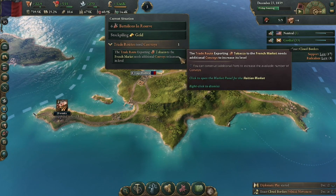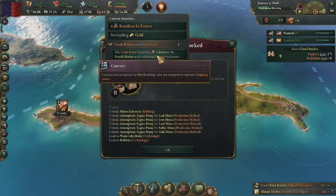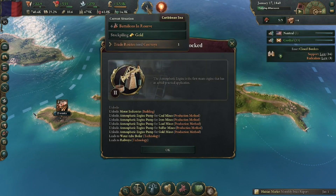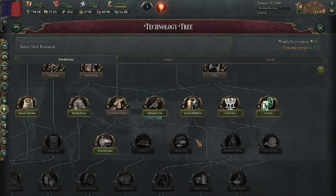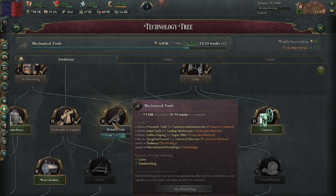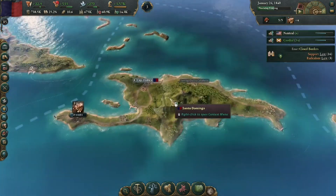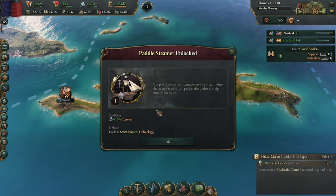Convoys are produced by port buildings and are required to operate shipping lanes, so we want to get more so that trade route can keep going - tobacco is our big focus for making money. Looking at our technology tree: we focused on atmospheric engineering to get to railways, and then the lathe to get mechanical tools. Since progress has already been made there it's only going to take us about 11 to 19 weeks. Technology keeps moving even when we aren't actively focusing on it.